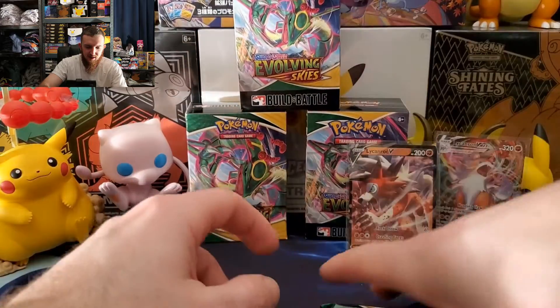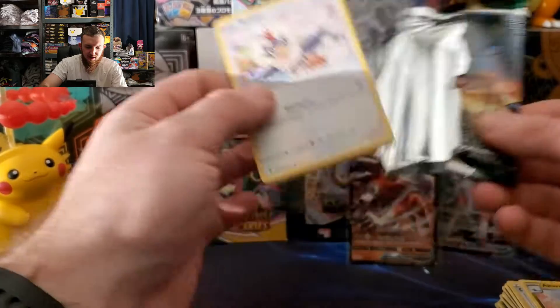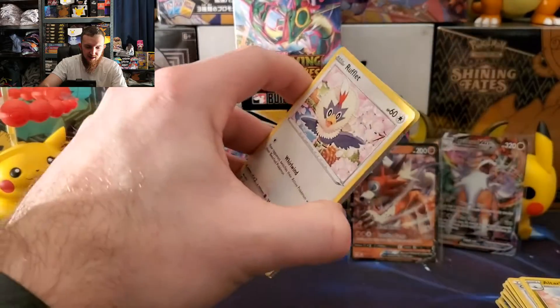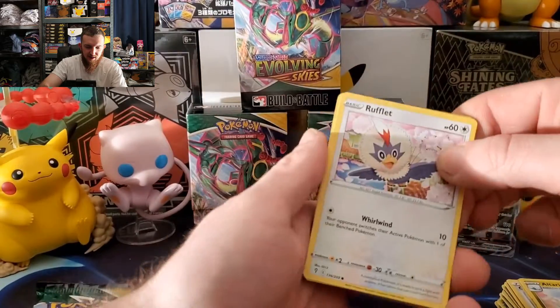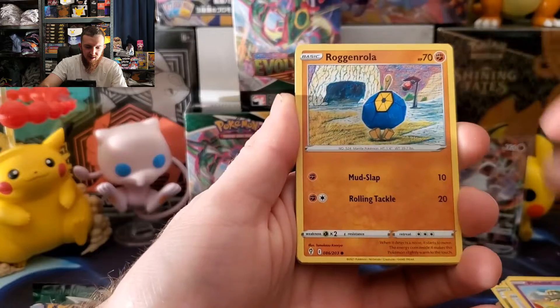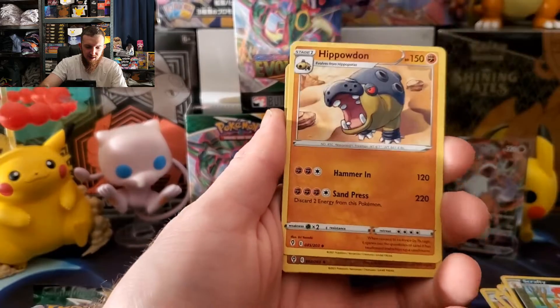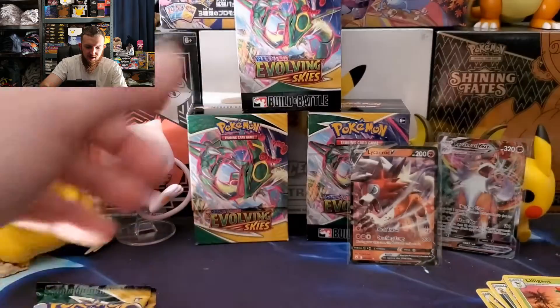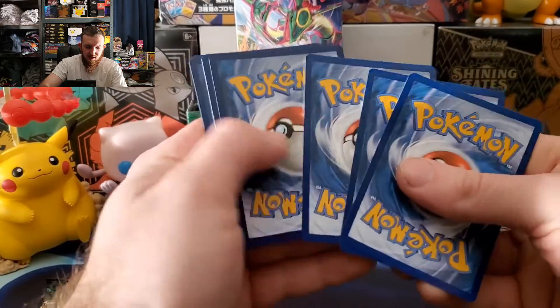Let's hope we can get something crazy because right now we're getting one pull per box — we'd like to see three or four pulls out of a box, those are the crazy ones. Let's see — Flabébé, Rag and Roll, Psyduck energy, Scraggy, Snowrunner, leaf badge, Hippowdon, Galarian Zapdos, and Lilligant for the rare. Nothing so far.